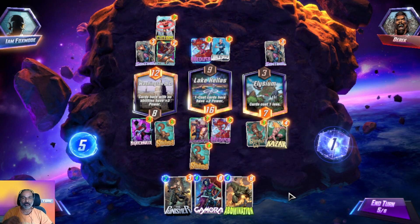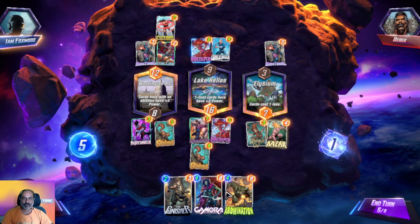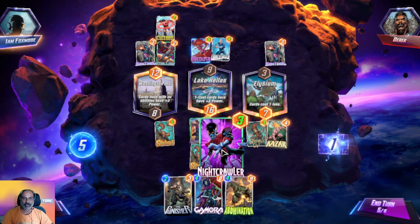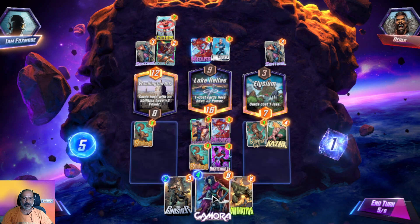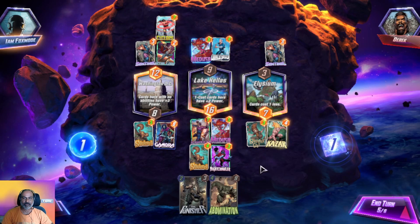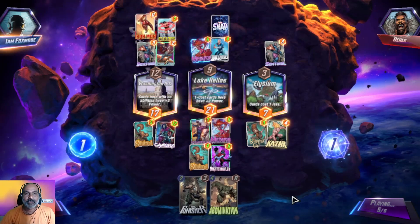He used his card on the first lane and got an advantage. We can still move Nightcrawler to make it count, or use our advantage of getting 19 points here. Let's place Gamora here with eight points. If he places there he will lose points. We got 13 points — yes, he placed a card and lost power.